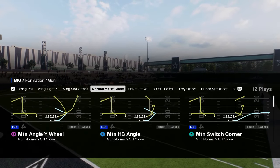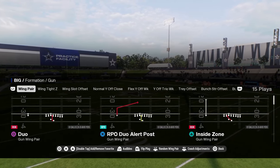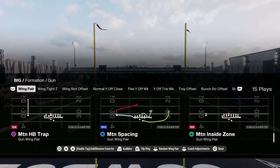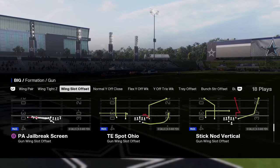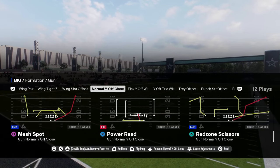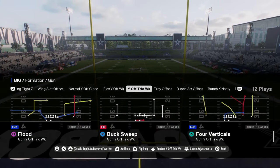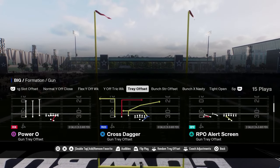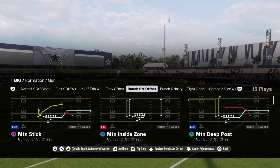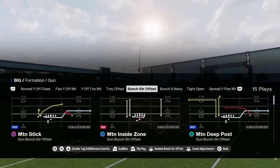Bears also has tight doubles — always a good audible-into formation — wing slot with a Power O motion play, and some good under center plays. It has eye form tight: a full I-formation to run the ball and get into the red zone, which is super key this year because you don't really want to be passing in the red zone. Good under center formations make this one of the better playbooks in the game. I have it number three, mainly because — similar to Patriots — you're not audibling around a ton; it doesn't have bunch or bunch tight end trips like some others.